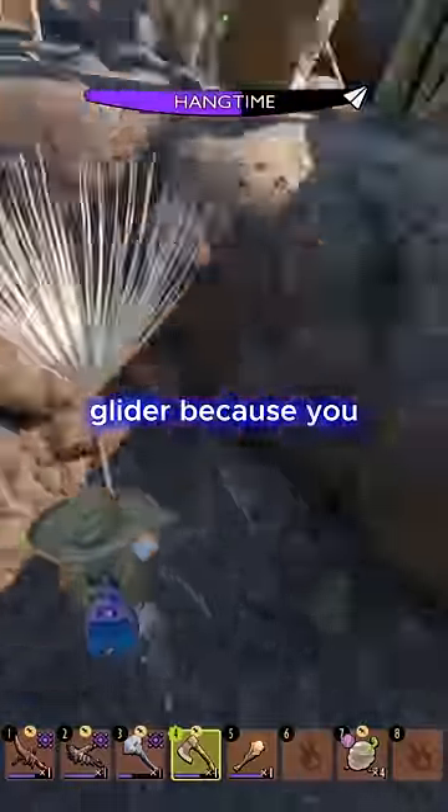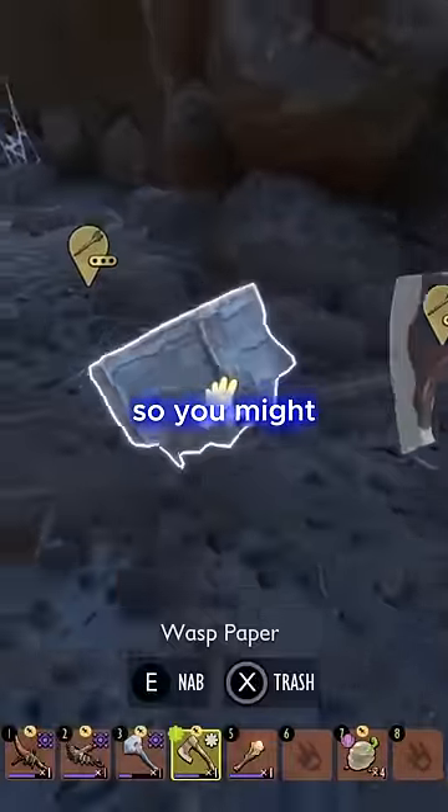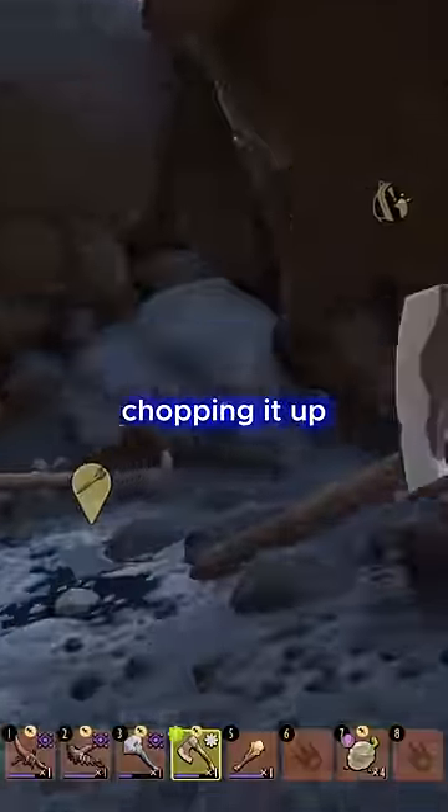Make sure you have a dandelion glider so you don't take fall damage. Afterwards, you can chop it up and get the wasp paper. You should be safe from wasps attacking you if you've cleared them out first, because there will be wasps around this area and if you're up on top of their nest they're going to get mad.